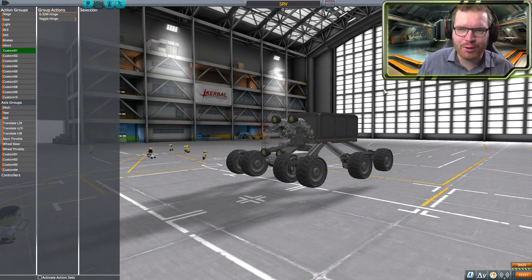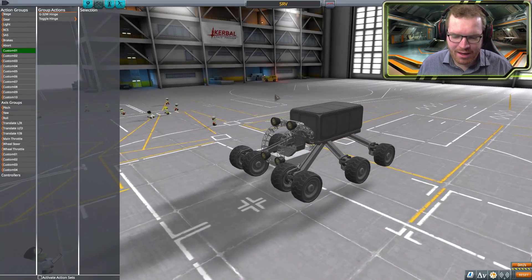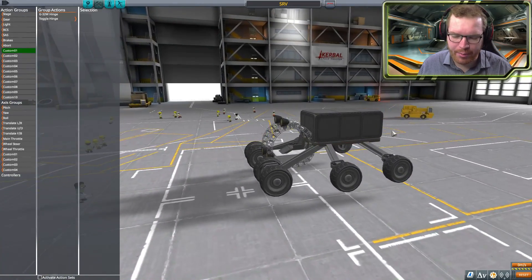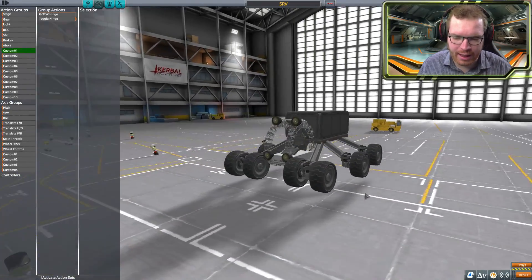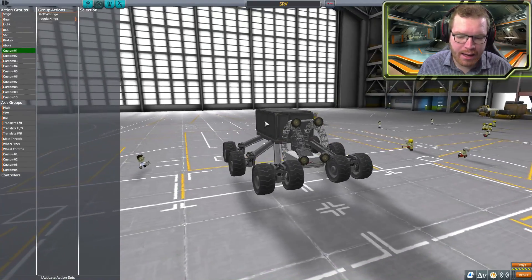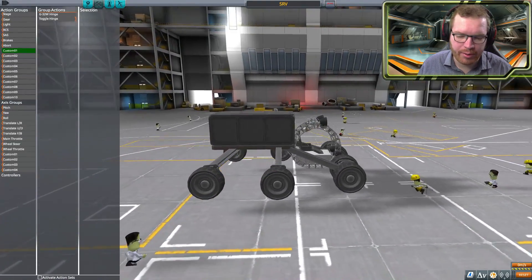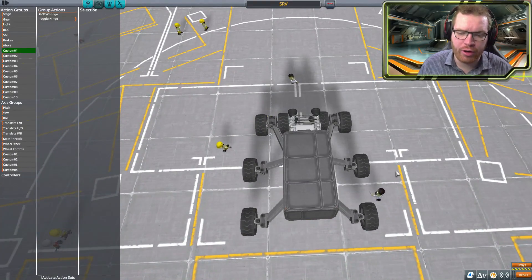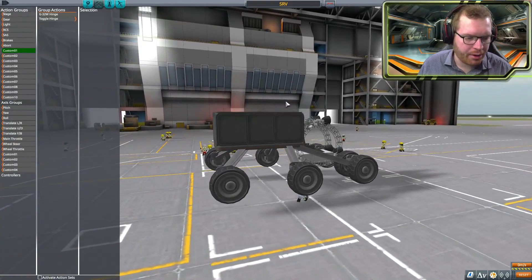Hello ladies and gentlemen and welcome back to Kerbal Space Programme with Down to Earth Astronomy. We're continuing to build the SRV in Kerbal. Last time we managed to get a box on the back and some wheels on the side. Today's focus will be mainly on the thrusters so we can get this thing up in the air, and if we have time, I think we should try to put on a turret at the top. But let's start with the thrusters here.